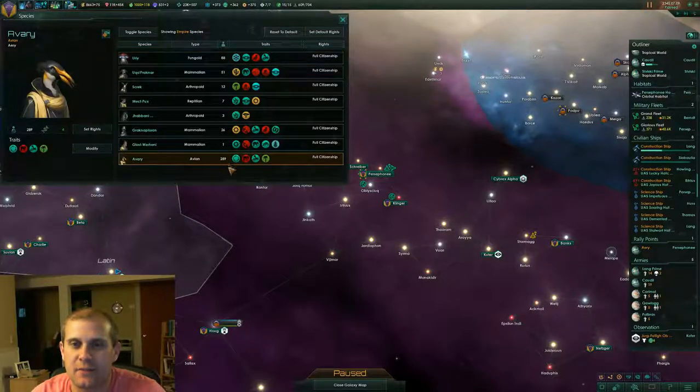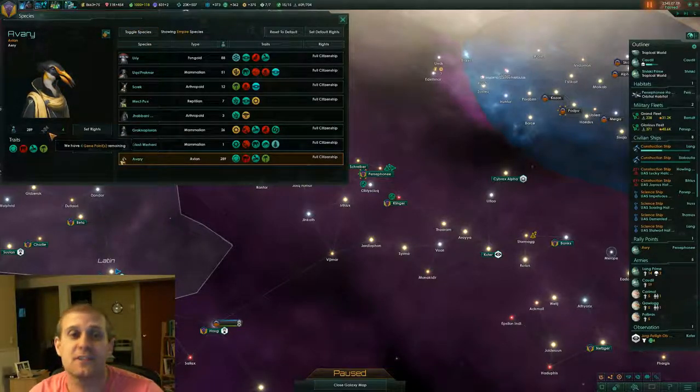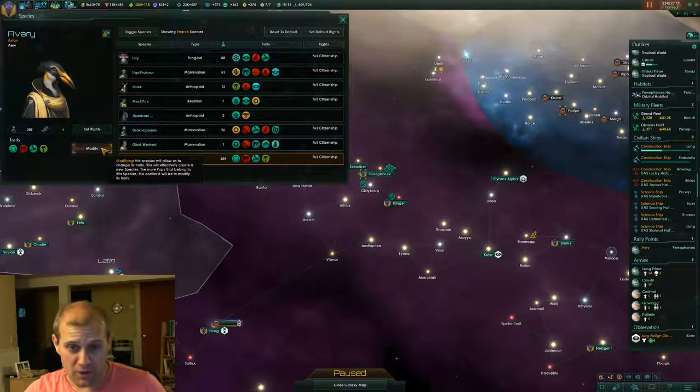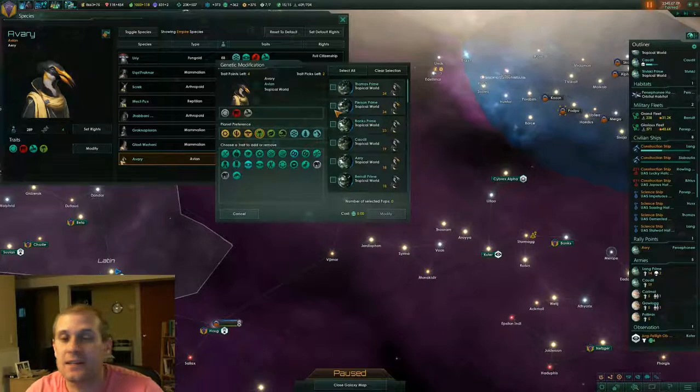This is our main one, the Avery — we have 289 of them. And we're going to do a few things with these guys. Let's go to modify. You can see we've researched enough technology where we have four gene points remaining. So we're going to go to modify — this brings up the genetic screen.